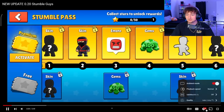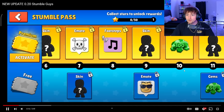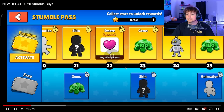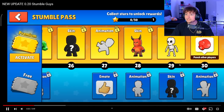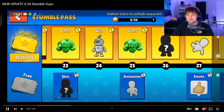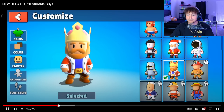The 0.20 update introduced the very first Stumble Pass. There were mystery skins — no wheel back then — but the emotes and footsteps all look similar to what we have currently. Interestingly, the special emote isn't at the end: they threw the hug and punch into one pass. And they had guaranteed skins even back then — a guaranteed unique skin. Scopely needs to take notes.